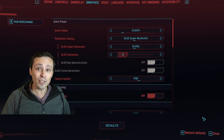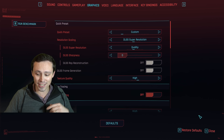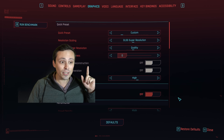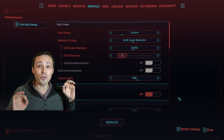In this video, we're going to look at how to mod FSR 3 frame generation into your game so that you can actually use not only frame generation, but still use DLSS upscaling. And that is really cool.